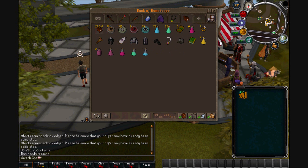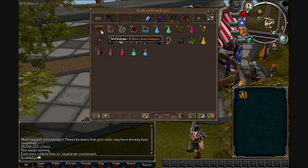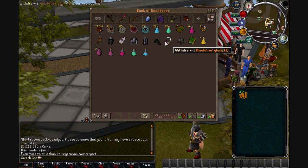And last but not least, my chinning tab — my chins have gone down about 13k since my last bank video. I've got these charms, pots, ranger void, glory illuminated, book of balance, and some brews.